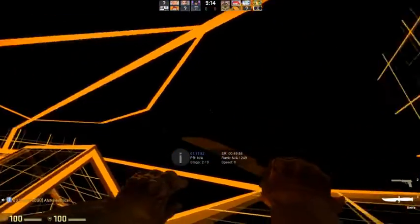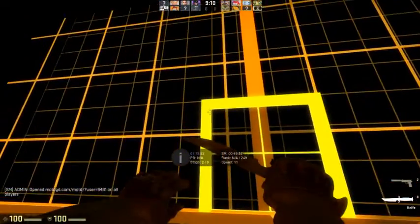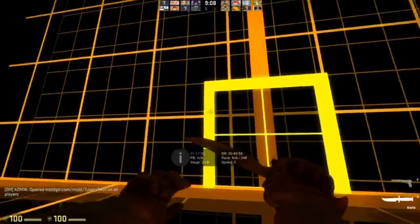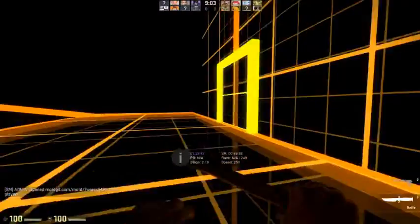You make that shape on the ramp. And if the ramp is a certain size - like if the ramp is this big, this square - you're gonna land about here.